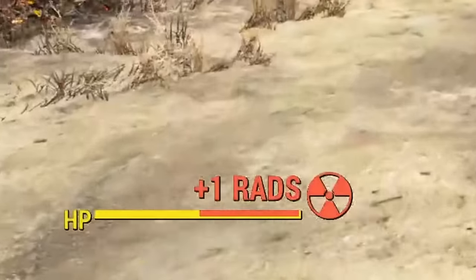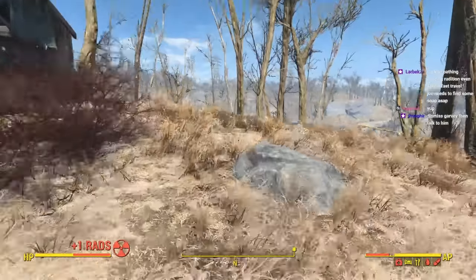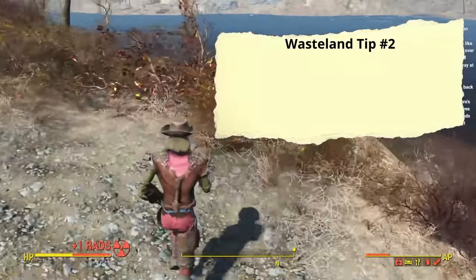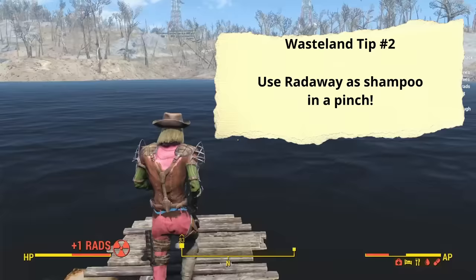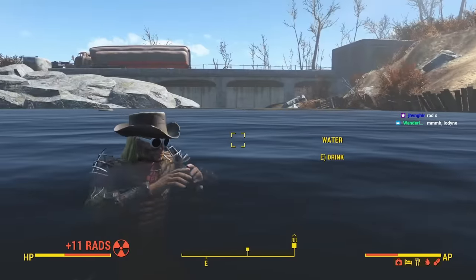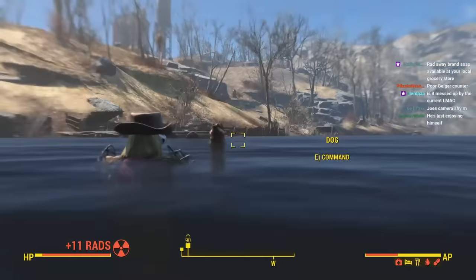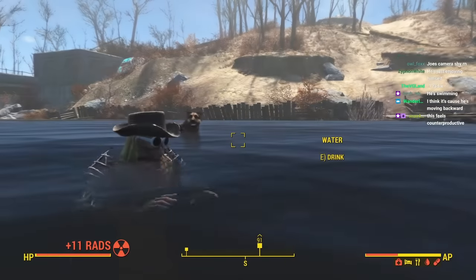Since being dirty deals radiation damage over time and fast traveling between settlements makes time pass, we would always die instantly upon arrival. We're gonna have to go get cleaned off the old natural way then. Here's a helpful wasteland tip — if you're really in a pinch, you can actually use rat away as a shampoo, believe it or not. It smells a little bit chemically, but it gets the job done. Our radiation is like not changing at all. It's fighting. Any second now, Joe — really take your time with this bath. It doesn't feel like it's working. I must have bought the wrong rat away — I was supposed to get the three-in-one body wash and shampoo.